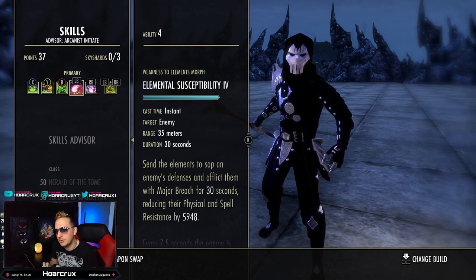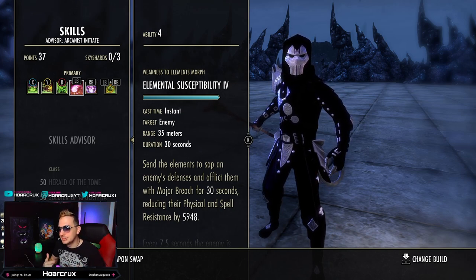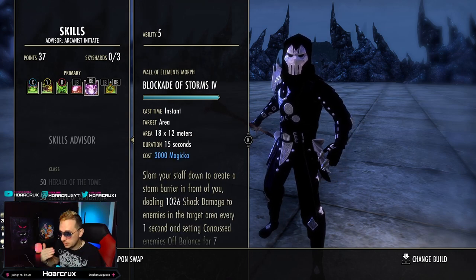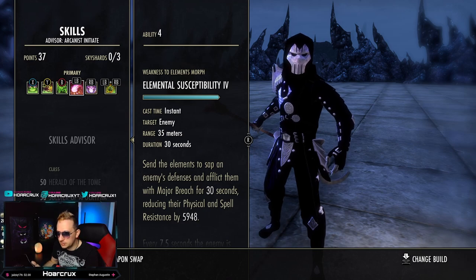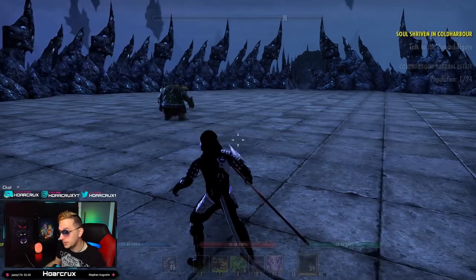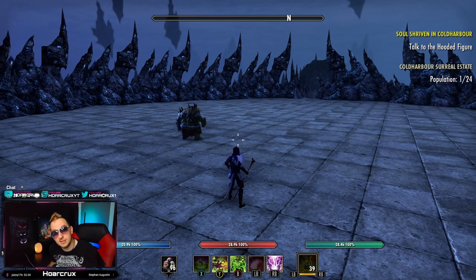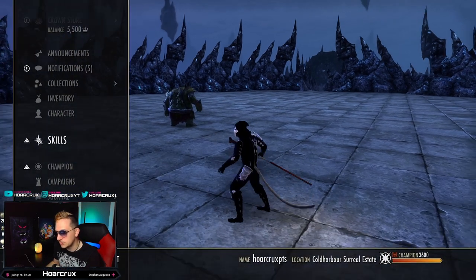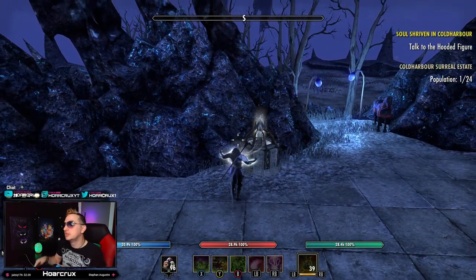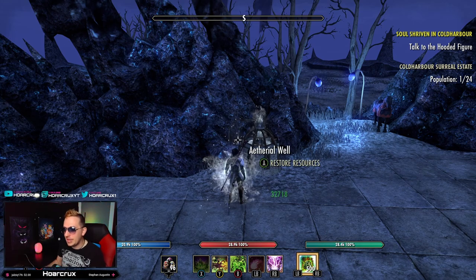The only way I figured out to apply Off-Balance consistently — since the Arcanist does not have a built-in way to apply the Off-Balance Status Effect — is coupling Blockade of Storms with Elemental Susceptibility. PvE players will say you can just use a Shock Glyph and Blockade of Storms will proc Off-Balance, but the problem is with multiple people in your storm, it's only going to apply Off-Balance to one person — not necessarily who you're attacking with your Heavy Attack. There's a lot of RNG. The most consistent way is to have Off-Balance apply just on your orb.